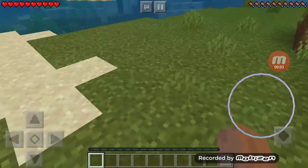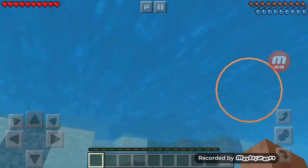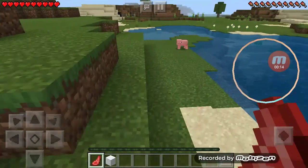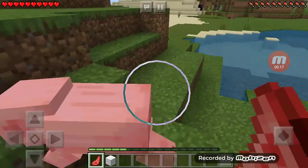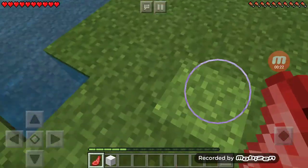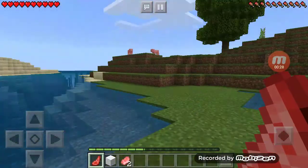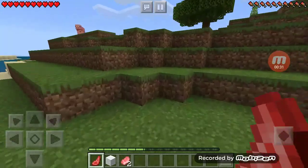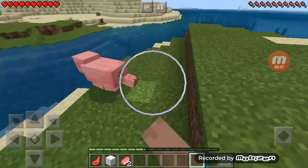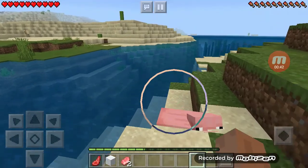Okay, so today I'm going to show you how to get the diamond sword quickly. As you can see, we're in spawn. We have to get the diamond sword quickly — almost immediately. What you need to do is kill animals if you have some in the local area. Just grab as many food as you can. I'm gonna stick with three.